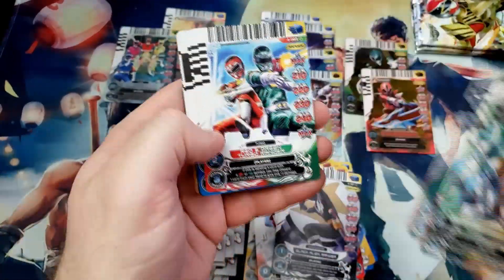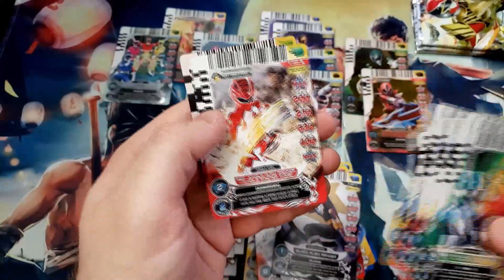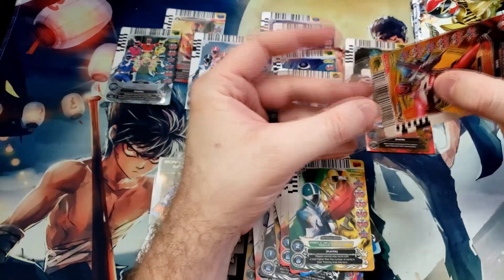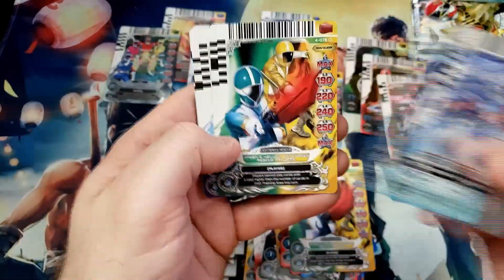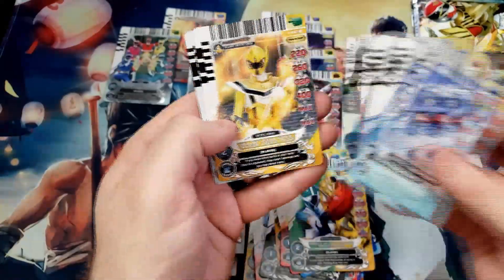I wonder if we're going to end up with three ultra rares or four. When I opened that first box, they definitely did have them pack after pack a couple of times. Gold Zeo Ranger, Red Jungle, and ooh — Red SPD Ranger in Sonic mode for another ultra. That is slick. So three ultra rare Rangers — we're doing pretty good. And one of them is the Green Ranger, who in my opinion might still be the best Ranger ever. I'm sure people are like, debatable — but he's pretty good.